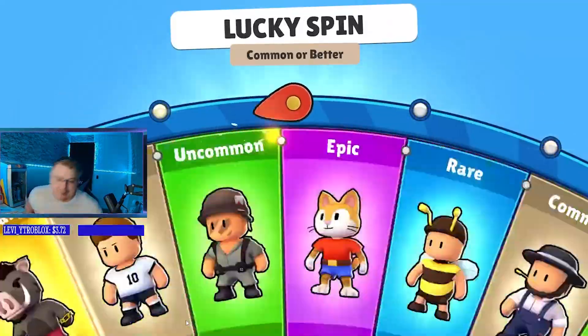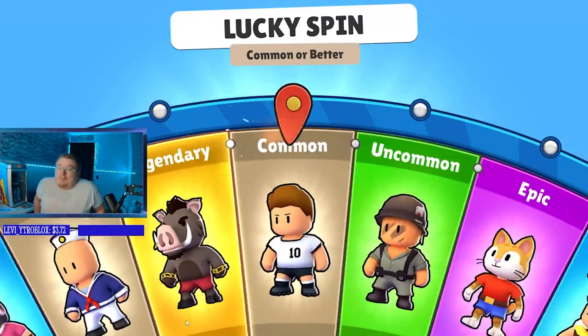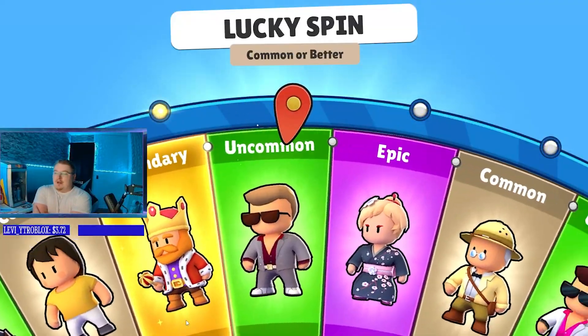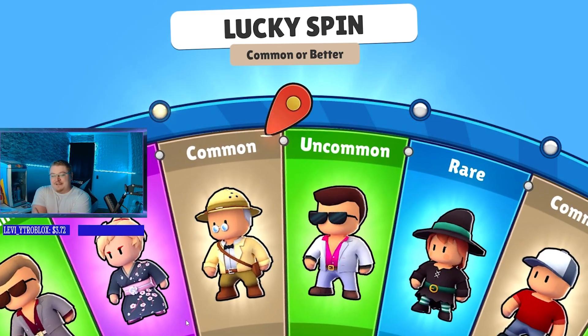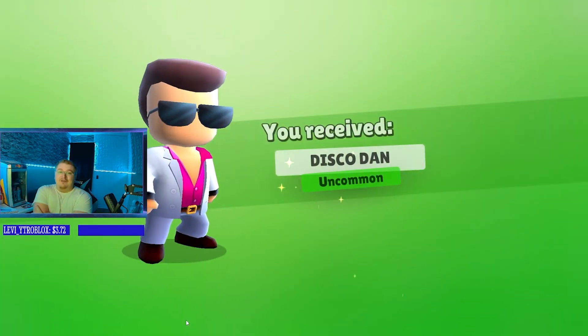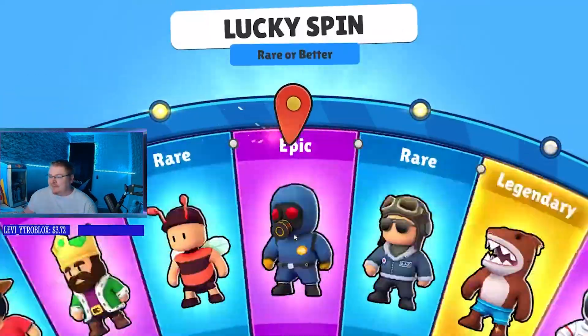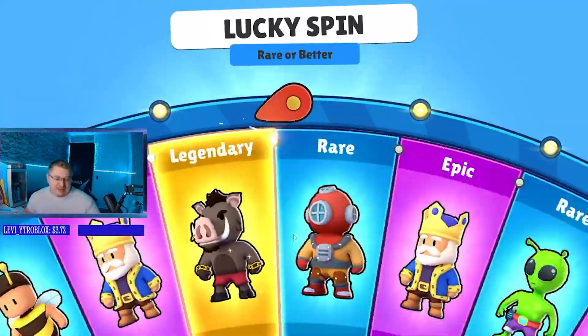Alright, next we're going to do a common or better spin. They've got a lot of new maps come out too, so I'm pretty excited. I've seen this thing about the burrito map and I'm pretty excited about it — that thing looks pretty fun. I can't wait to see the tips and tricks people come up with. We got this rare or better skin right here.